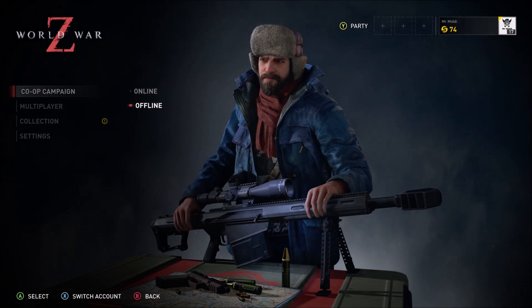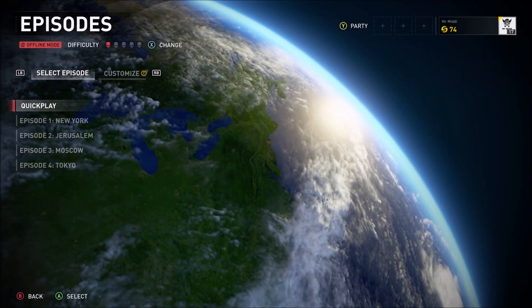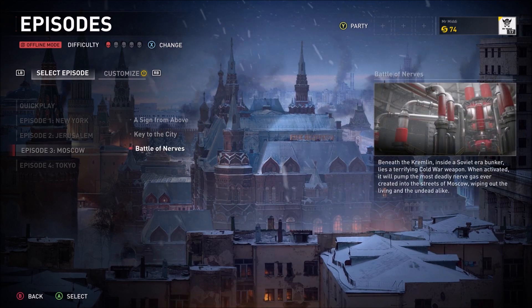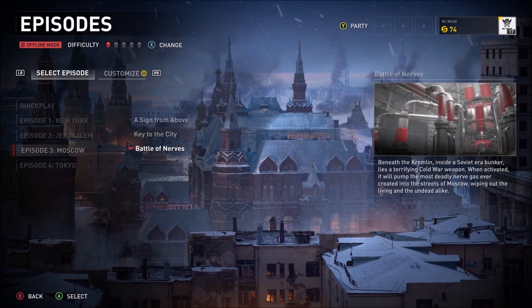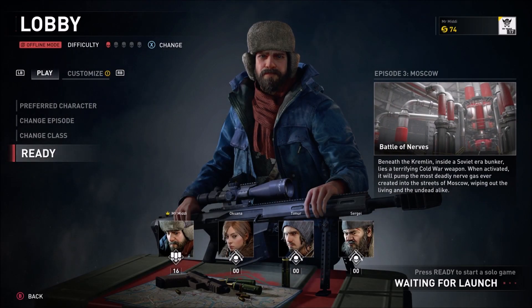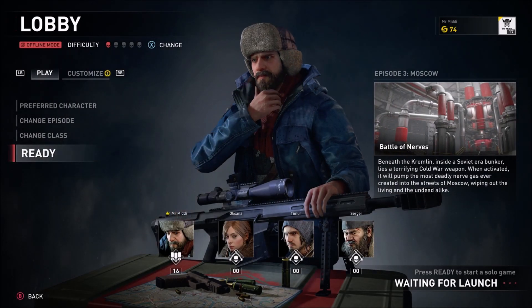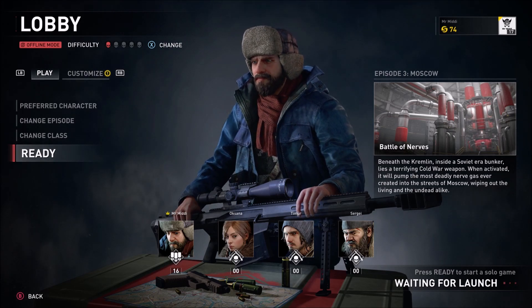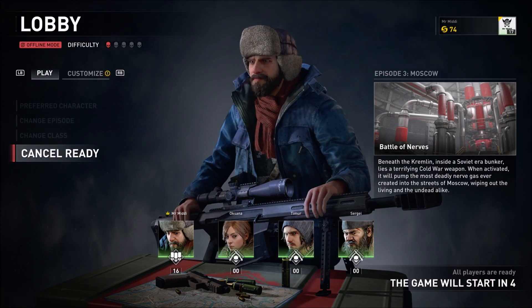Starting off, you want to do a co-op campaign offline. You can do it online with friends but you don't want people destroying the turrets or capturing for themselves. You want to go on to episode 3 Moscow, do Battle of Nerves, put the difficulty on one. Ready up and play it with bots.